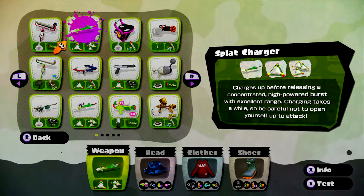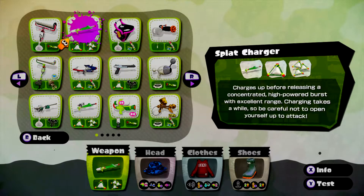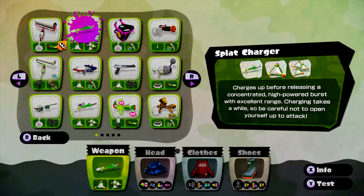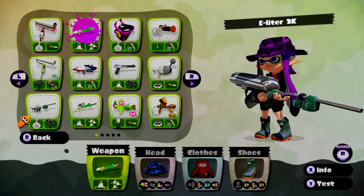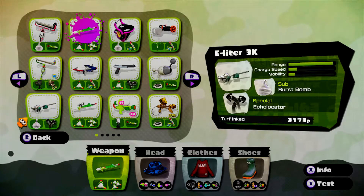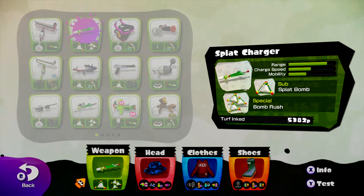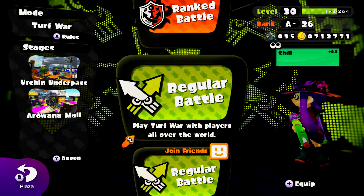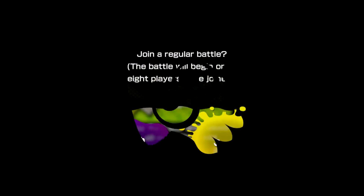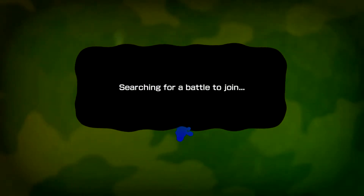It charges up before releasing a concentrated high-powered burst of excellent range. Charging takes a while, so be careful not to open yourself up to attack — basically just stand somewhere where you can see all the action and try to splat people. We're also going to showcase the Eliter 3K, which has a longer range. I think I prefer the Splat Charger, but I wish it had extended range. It does have a faster charge speed than the Eliter 3K, so they both have their pros and cons.